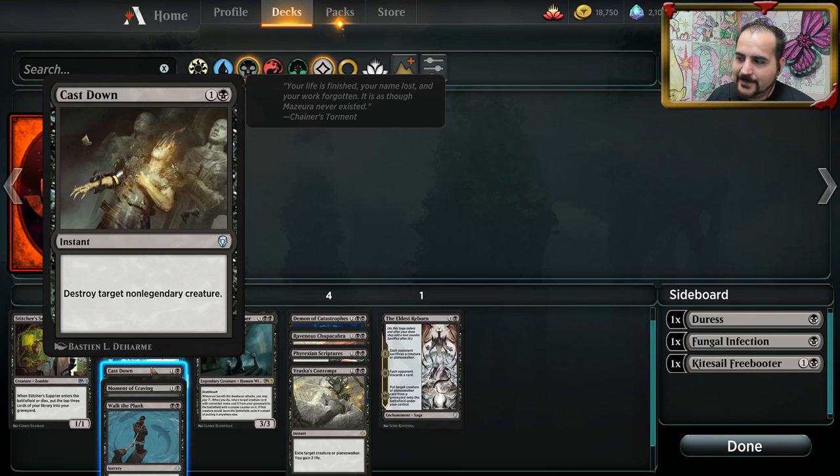Cast Down — this is just a really premium removal spell. There's going to be a lot of legendaries rotating out of standard, like Hazoret, Isamaru. There's going to be a lot of really strong legendary creatures. There's not a lot of legendary creatures that people are going to be playing with, so Cast Down hits almost everything. It doesn't hit Tajic, but that's one creature out of many. It will for sure see gameplay. Premium removal.